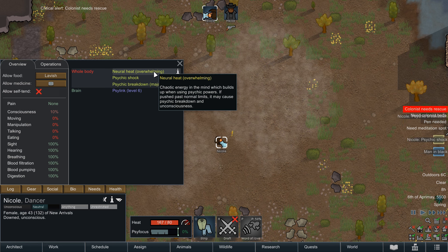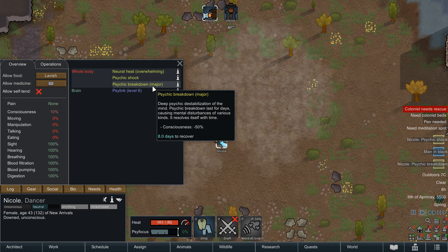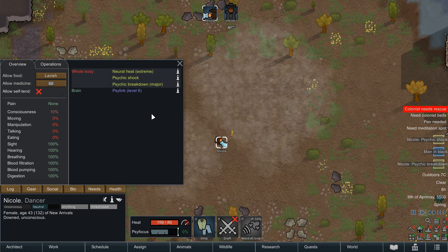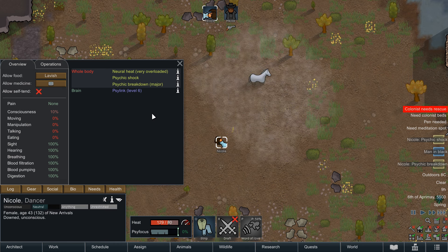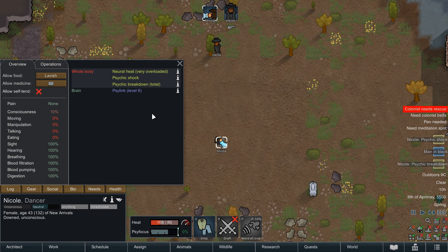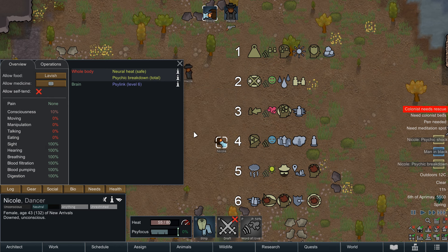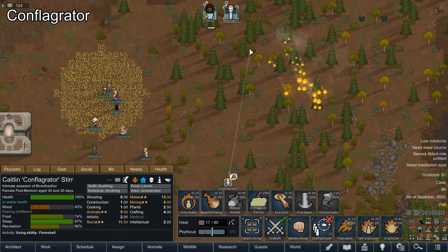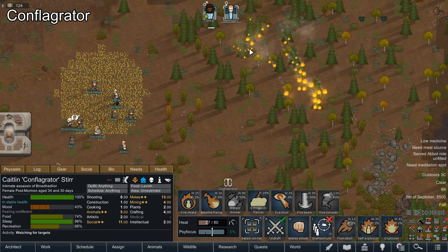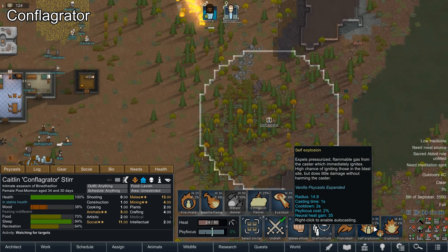Minor breaks lower consciousness by 25% for 1-5 days, Major breaks hit consciousness by 50% for 6-10 days, and a total breakdown renders the pawn unconscious for 11-15 days. When you rank up, you'll be granted one random Psycast from the pool at the appropriate level. There are 6 level-1 Psycasts, 4 at level 2, 4 at level 3, 5 at level 4, 5 at level 5, and 5 at level 6. Many of these Psycasts are copied over into Vanilla Psycast Expanded, which has a separate detailed breakdown video linked in the description.